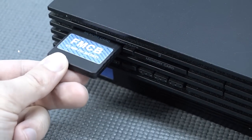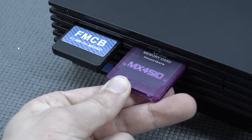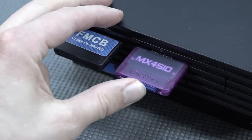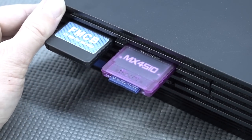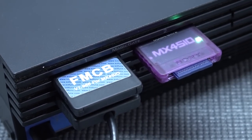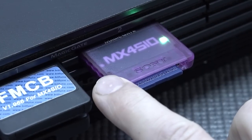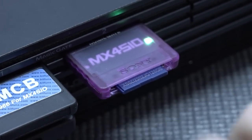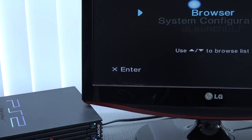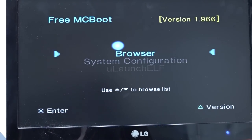How does this new function work? Super easy — you plug in the FreeMCBoot memory card, and that's the only thing needed to unlock your system with no hardware modifications. Then plug in the MX4SIO with the SD card inserted upside down, and you're ready to play some games. When powering on the system you'll see two LEDs on the MX4SIO unit: the one on the right shows it's powered on, and the one on the left starts blinking when it's reading data from the SD card.